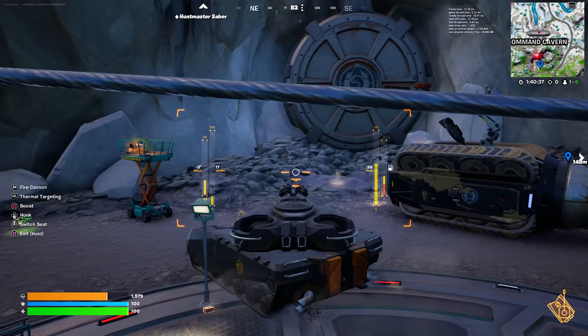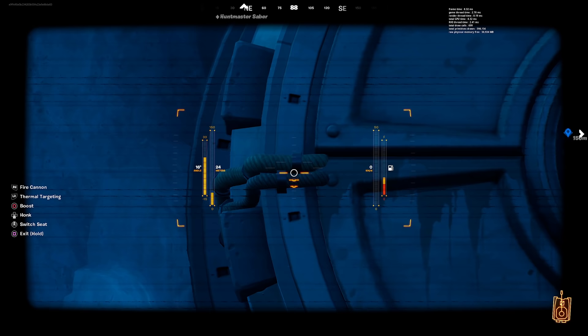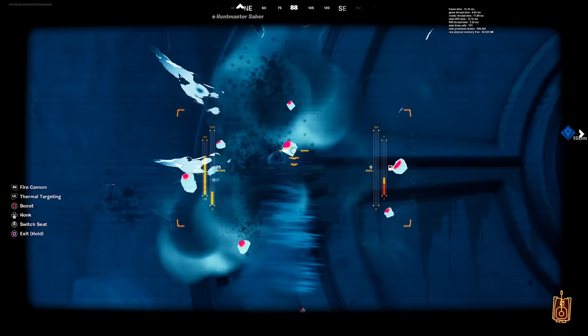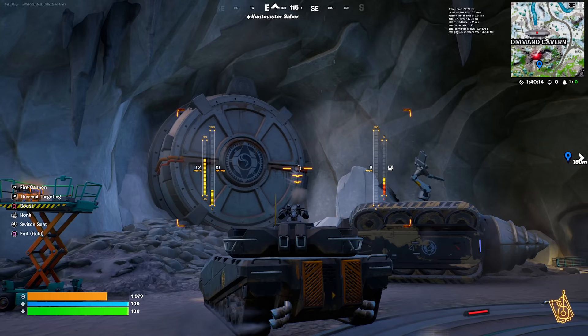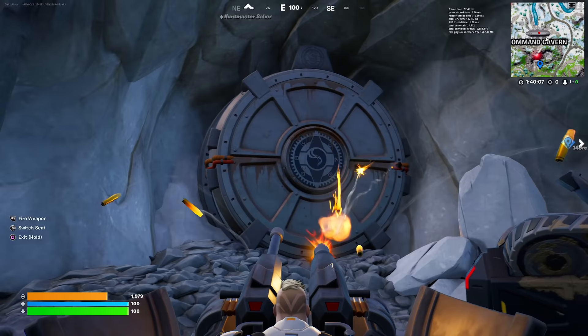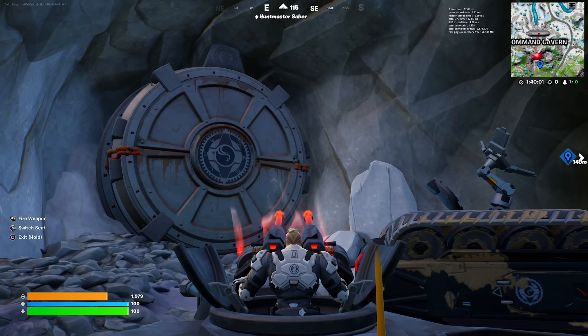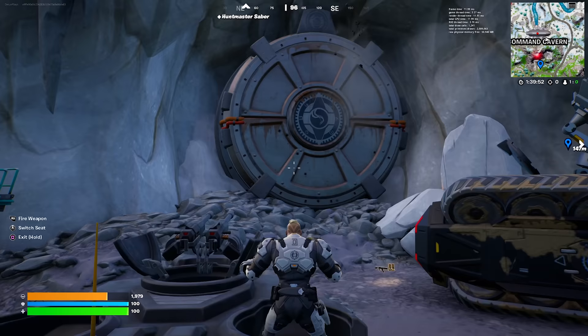Let's go to this vault door and see if we can actually destroy it using this tank. We're going to use the cannon first of all. Let's shoot the most weakest part — probably these wires are holding it shut. Let's shoot this vault door open. Boom. I actually thought it got destroyed there, not going to lie. Let's try the turrets as well. Come on, Clombo — get out of there! Oh my God, these doors are flipping heavy duty. The IO does not want us getting Clombo out of this vault. Not even a tank can get Clombo out of there.